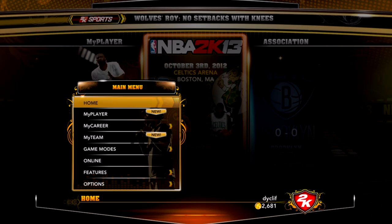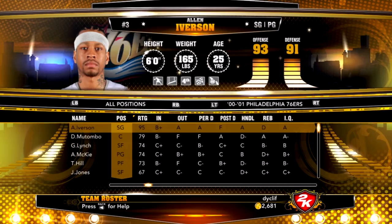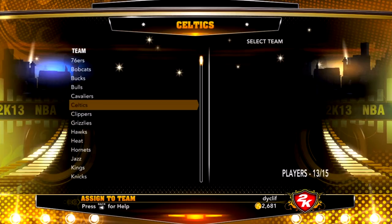All you need to do — and this is a lot easier than last year — is go to Options, Manage Roster. You can basically select anyone. I'm going to select AI, and all you have to do is click Release. First off, what you want to do is grab somebody, like a free agent or somebody, and assign them to whichever team that you want to actually play as.